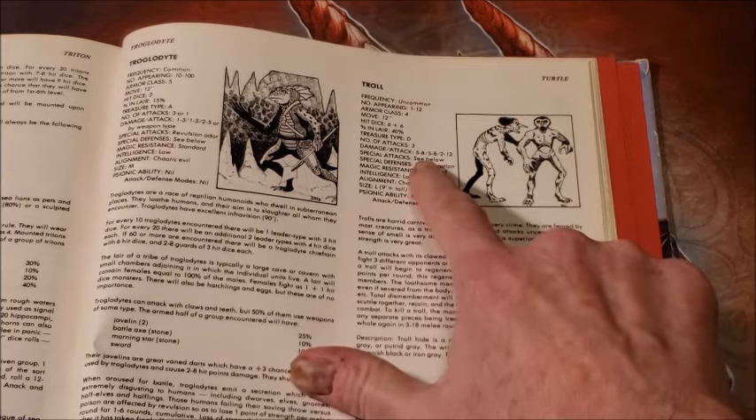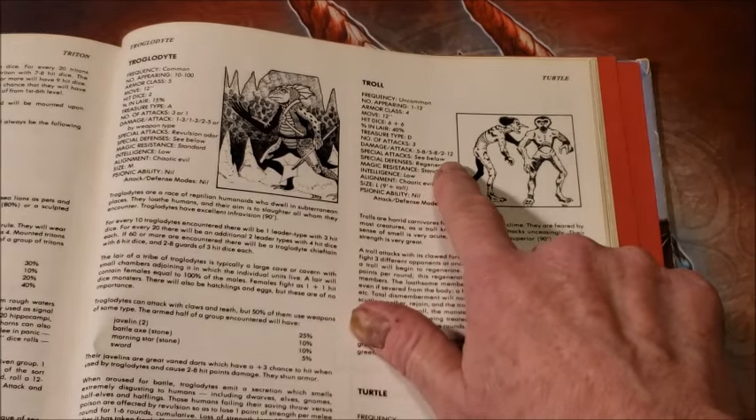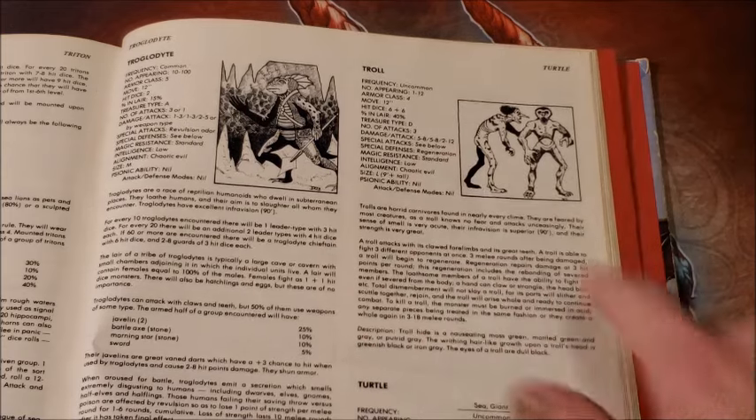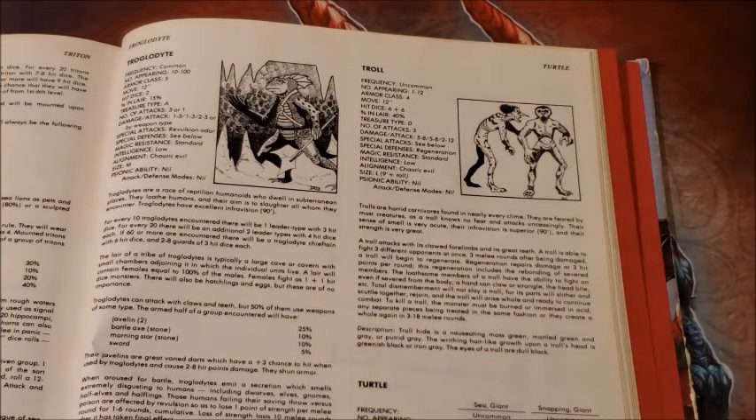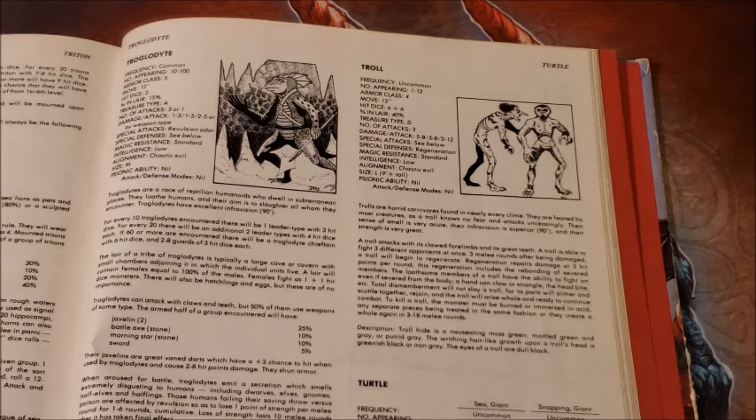For war trolls against strong parties, I increase the hit dice and the damage — I'll change the five-to-eight five-to-eight to something like nine-to-twelve, and the two-to-twelve up to maybe four-to-twenty-four. I'll also continue doing the strength bonuses; for war trolls I've gone with plus three plus eight, equivalent to a 20 strength, because they're big war trolls. After Fellowship of the Ring in 2001, trolls appeared at my table a lot — that was a really exciting depiction.